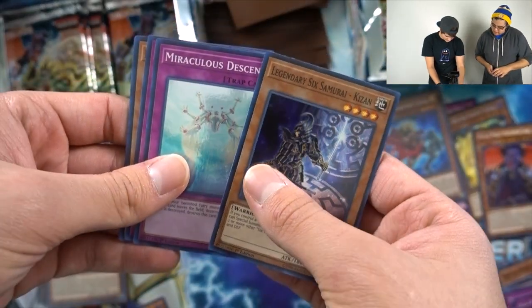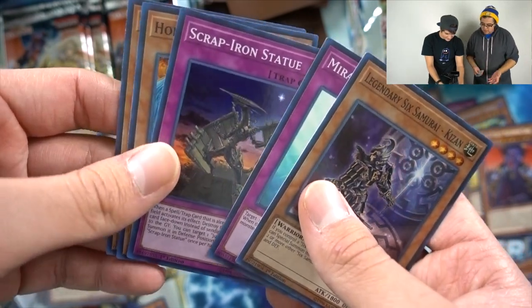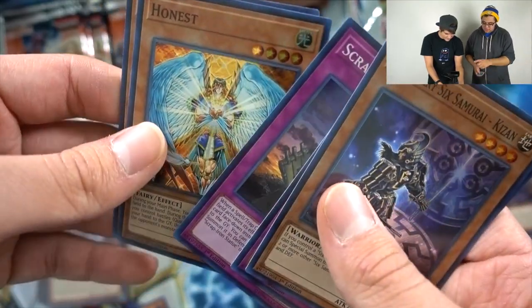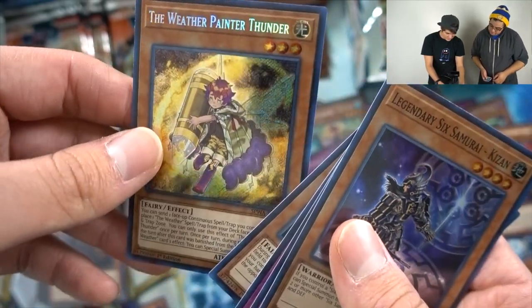Descent. Scrap Iron Statue — probably the most random card in here. I love all the Scrap Iron cards, though there's only two. Honest — hey, there we go, reprint. Looks actually pretty super sexy. And The Weather Painter Thunder.